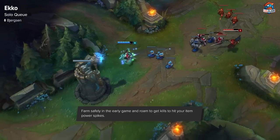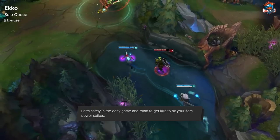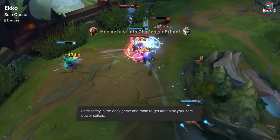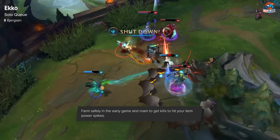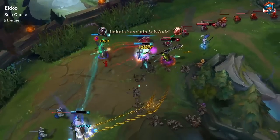You get a couple Doran's items or start building into your first item, and you can start taking lane control. You can look to push that advantage by either getting a kill in your lane or roaming somewhere else. And if they're not playing around your ult properly, you can instantly burst people and set up a lot of big plays.